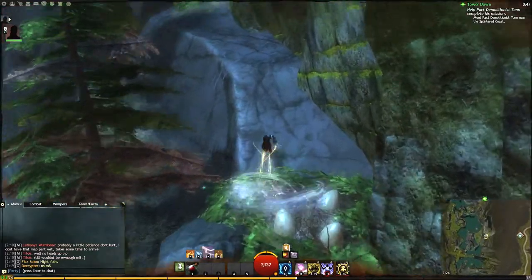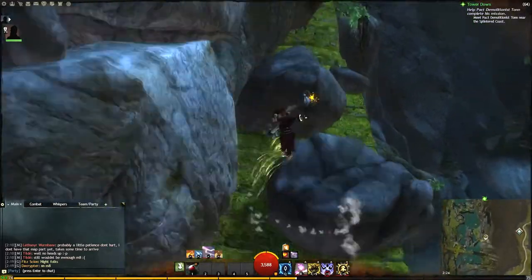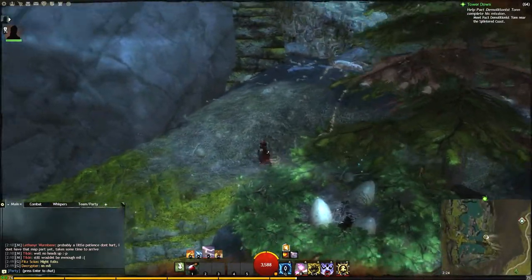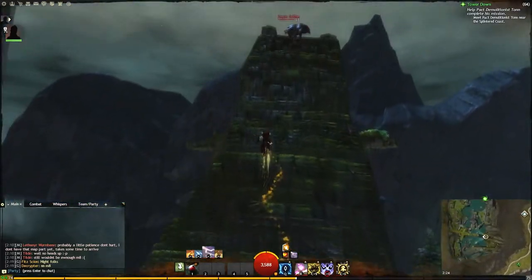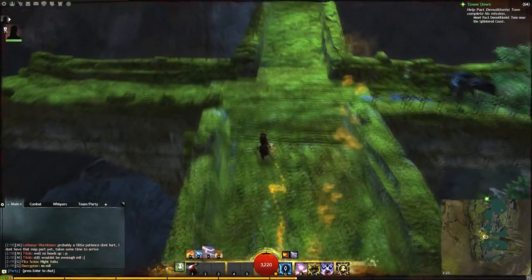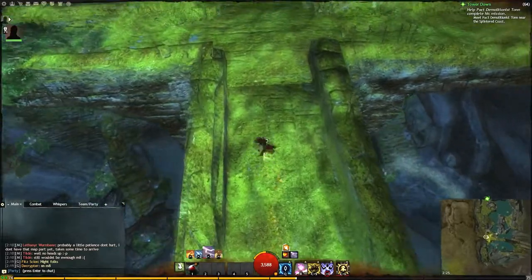I have not tried another class, nor without the speed boost I get as an elementalist from the air attunement. About here you are going to notice that the smoke is actually turning orange, which means that about 1 minute 45 seconds has passed and you have about 3 minutes in total. So better leg it — this is definitely a speed run. You don't have time to stand still and try to find your way; you have to know your way.